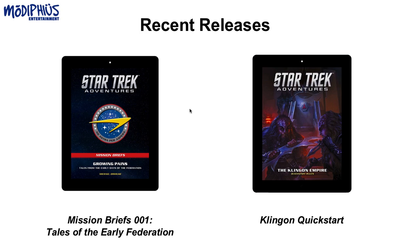A couple of recent releases that were both free. We have a mission pack — Mission Briefs No. 1: Tales of the Early Federation. This may be our first dedicated Enterprise product, with an Enterprise-branded interior layout, similar to the Enterprise adventure in Mission Compendium No. 2, Strange New Worlds. It's a set of ten high-level adventure outlines that you can use to drop into your campaign — you fill in stat blocks, characters, and situations to get adventures up and running.